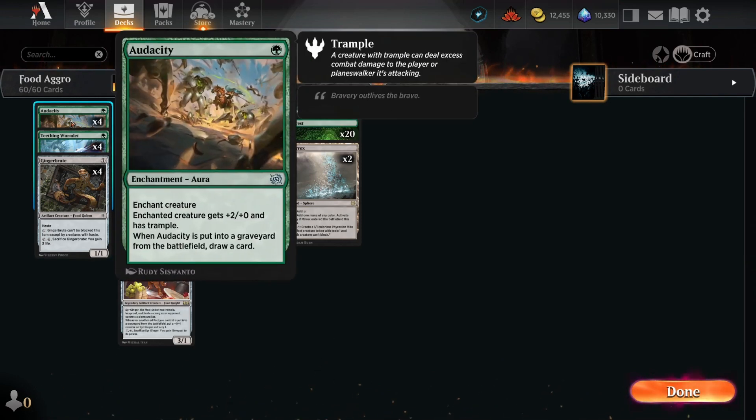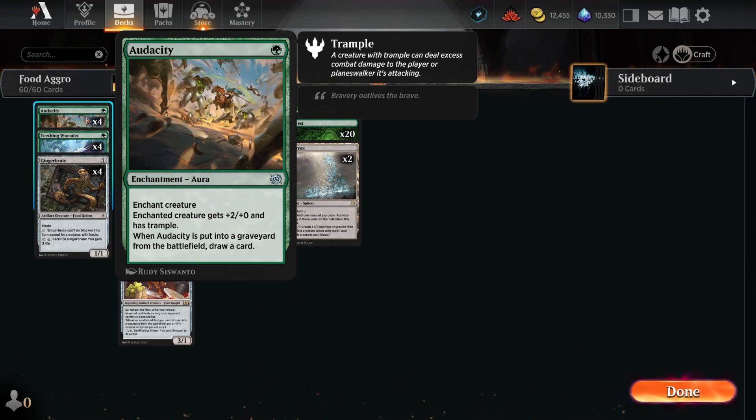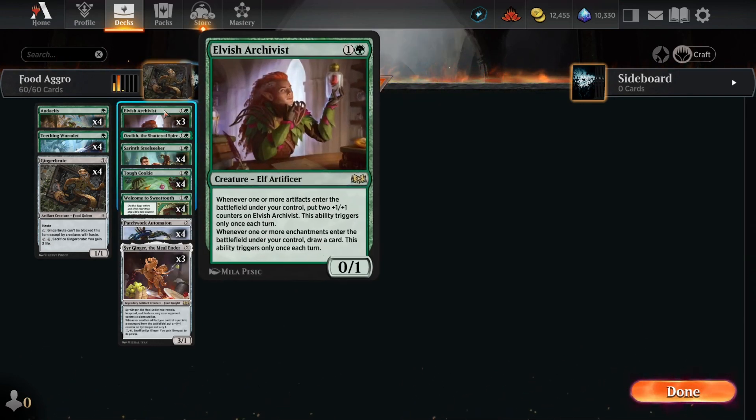We also have Audacity in the one mana slot. This is going to be great on Ginger Brute, adding some extra power to our unblockable attacker, and also good on our growing Wormlet and some of our other growing threats as well to make sure that we can deal that damage with Trample. Over in the two mana slot, we have the newly added Elvish Archivist. This is going to have twofold value for us: it's going to be growing as we cast artifacts, but we also get card draw out of enchantments, and we do have four copies of an enchantment in this deck, so there is potential for that card draw as well.